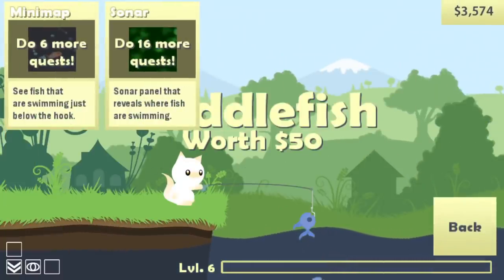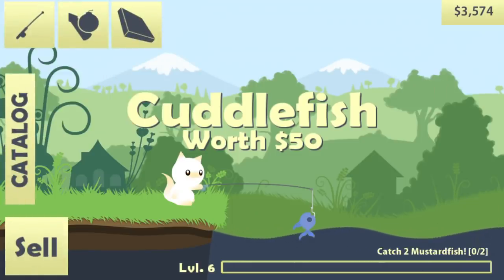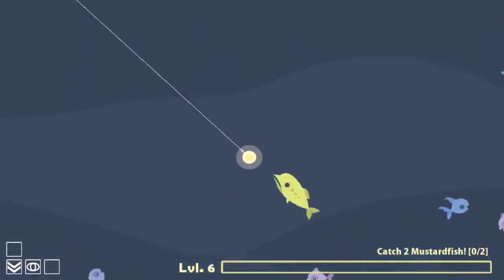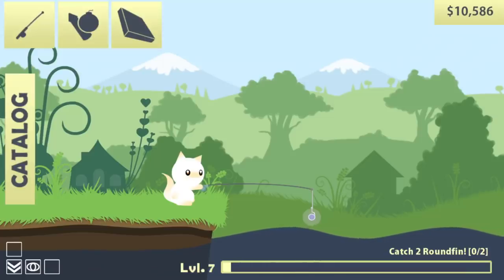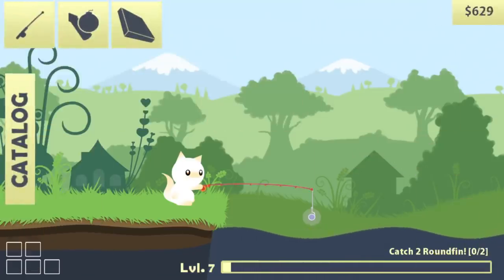Tool shop, do six more quests. I haven't been doing the quests too much. See fish that are swimming just below the hook - sonar panel. Oh my god, this is gonna be addicting, I can tell that already. Catch two monster fish - gladly, they're the devils of the sea so far. These fish have been bothering me long enough. It's time to get a power rod. Yes, it's red - that means it's more powerful.